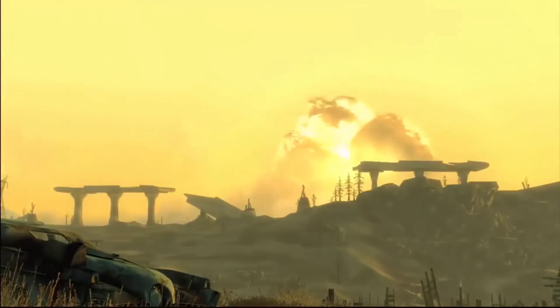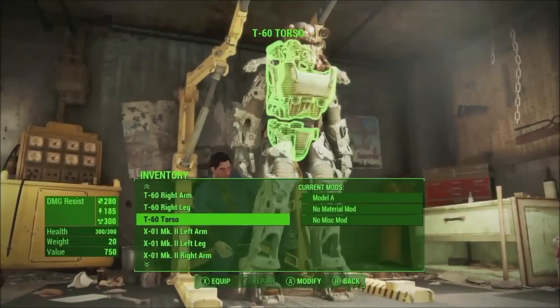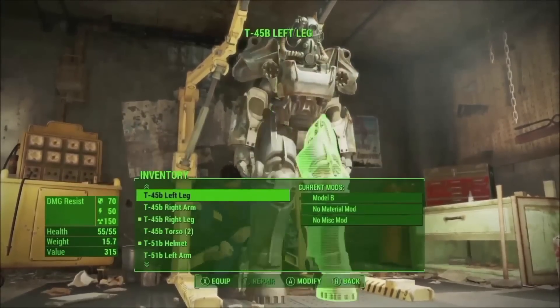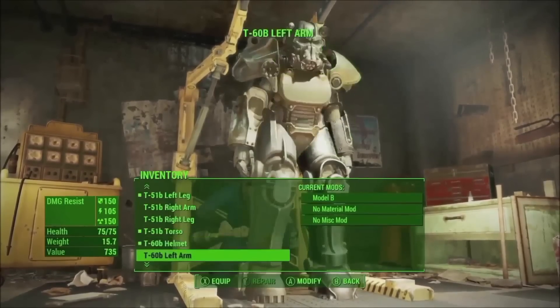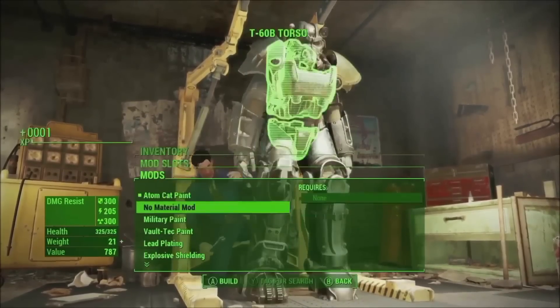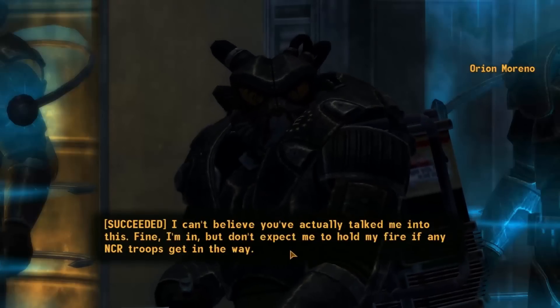Fallout 4, though, blew me away with their introduction to Power Armor. The first shot showing it hanging in the garage shows its scale. It's big, it's heavy, and now it's customizable. Each piece can be swapped out. From how it looks right now, it seems like you can have every suit from the Fallout series — Enclave, Brotherhood of Steel versions, you name it. I can't wait to see how these parts change how the armor behaves and what kind of builds are possible.